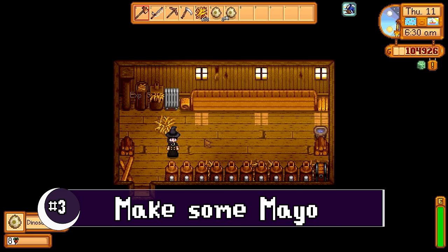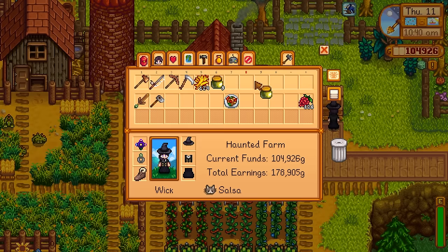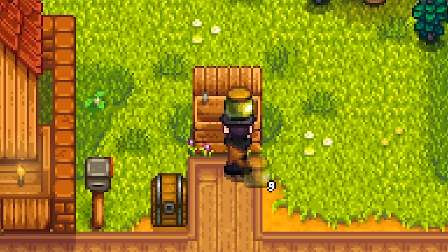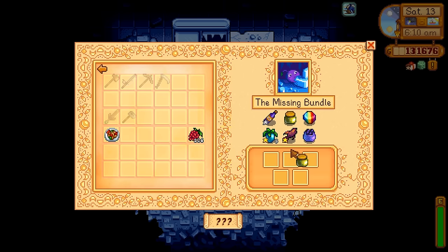Number three: take that dinosaur egg and make yourself some dinosaur mayonnaise. You can sell this mayo for a good chunk of change — it's worth 800 gold at its base price, 960 gold with the rancher profession, or 1120 gold with the artisan profession. There are a couple other uses for the dinosaur mayo as well. It is an item that is an option for the missing bundle in the abandoned Joja Mart, and it can also be used in the next method.